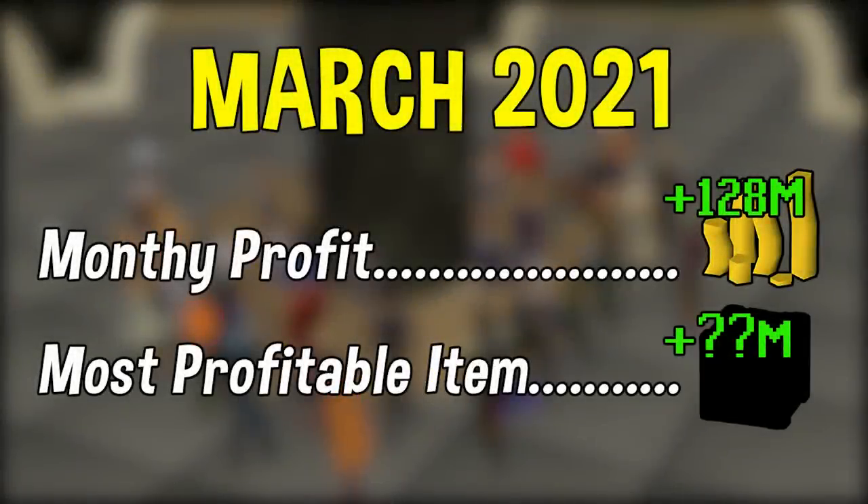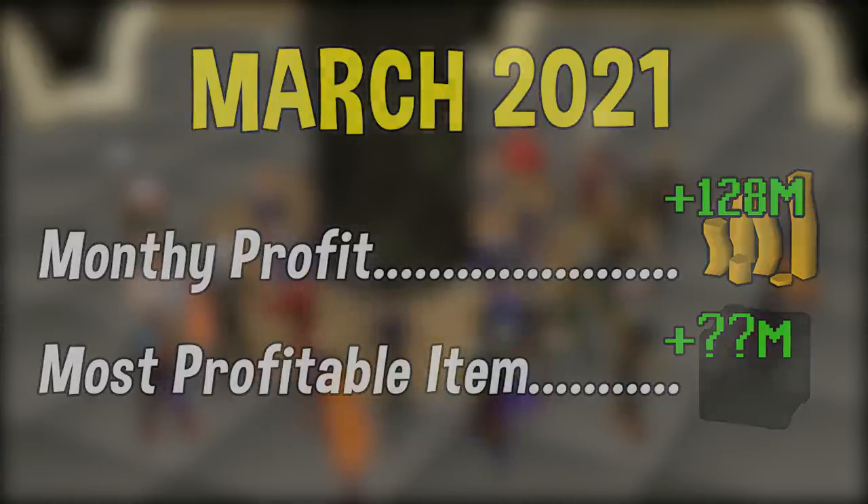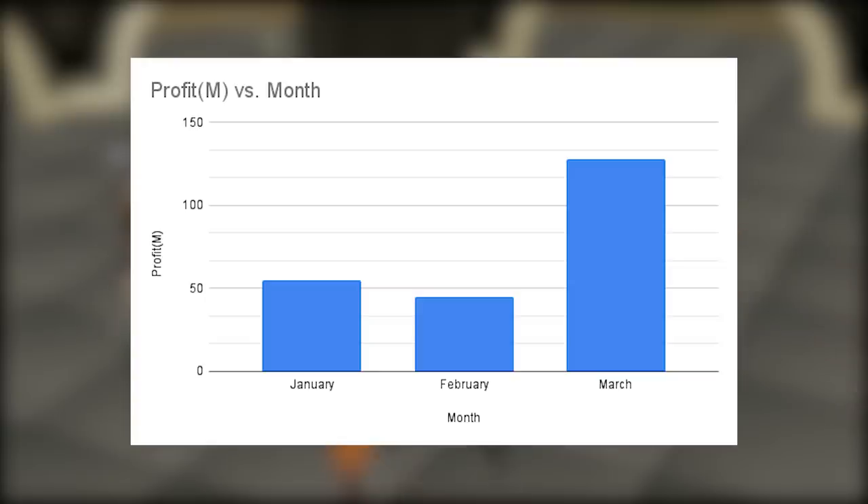With that final flip there we are now done with March, and March was incredibly successful compared to any other month so far — we ended up making 128 mil in profit. That's partly due to having more money to work with, and also the release of new flipping data which I was able to take advantage of early on. In the month of March we more than doubled our cash stack. I'm now keeping track of our monthly profit in a spreadsheet and I'm really excited for the end of April to update all this information.